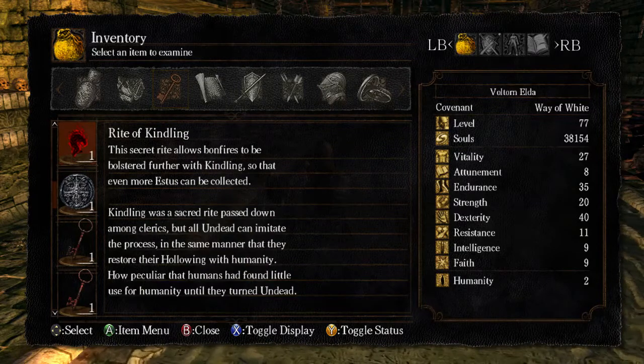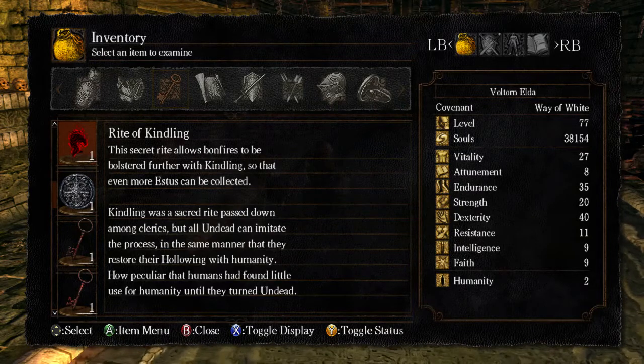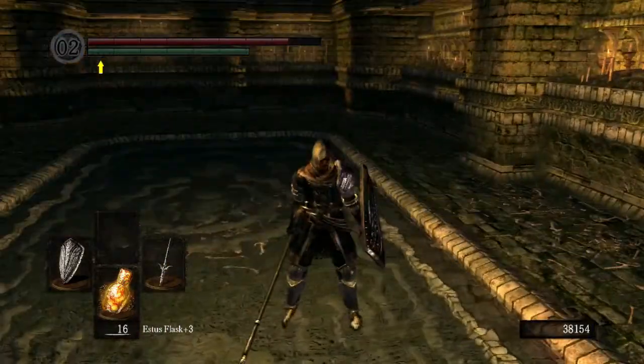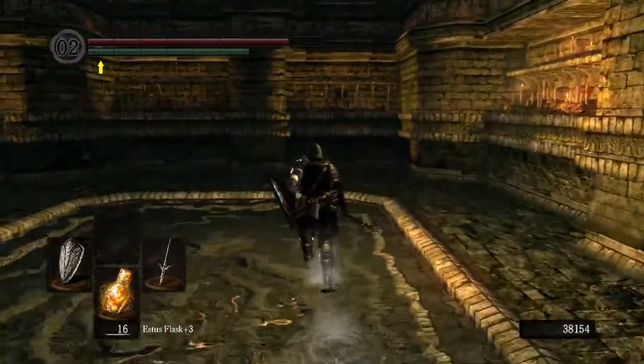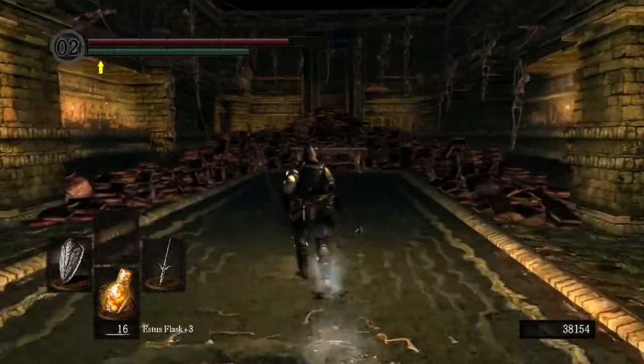Normally a bonfire is 5 estus. When you kindle it, it goes to 10. Are you unable to kindle it even further after that, so you can't go higher than 10? Unless you have this Rite of Kindling, which would then allow you to go to 15 and 20, I guess. That comes in useful but interesting.